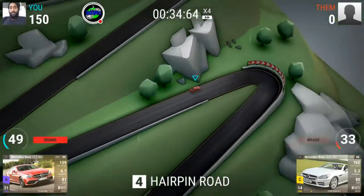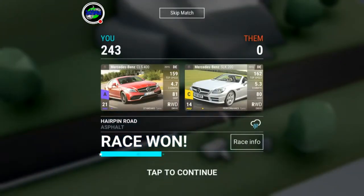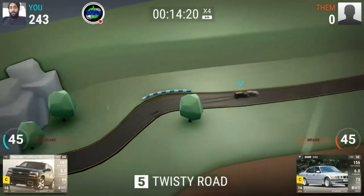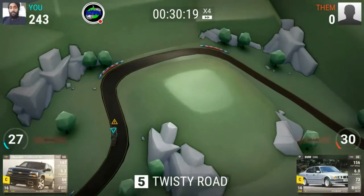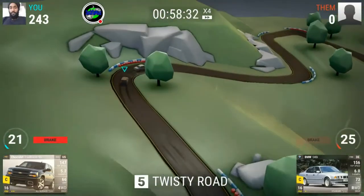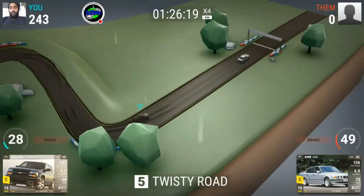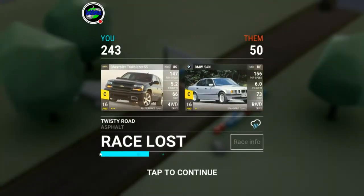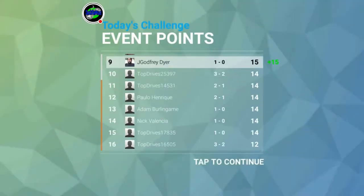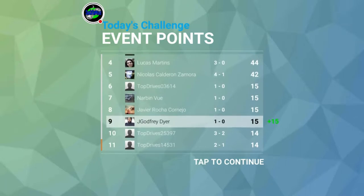I figured this out for the first time doing this video — what was really going on. My suggestion to you guys: don't try to compensate for the car's weaknesses. For example, the Chevy Blazer is a very good zero-to-sixty car with very bad handling. You'd be tempted to fix the handling and neglect the zero-to-sixty — don't do that.